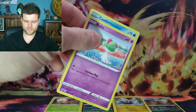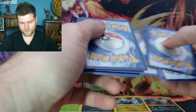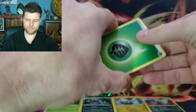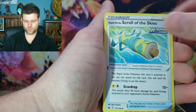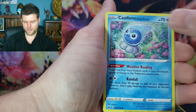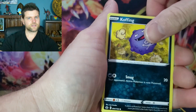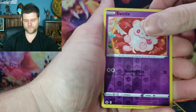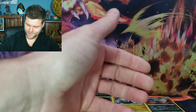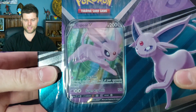Come on, give us an alternate art - come on! Last pack of this tin: Ralts, rainy form Castform, Snover, Yanmask - not today. Reverse hollow Swirlix and a non-hollow Spiritomb. So we got two Crobats - he's getting brave. All right, next up is the Espeon V tin, let's get that one open.